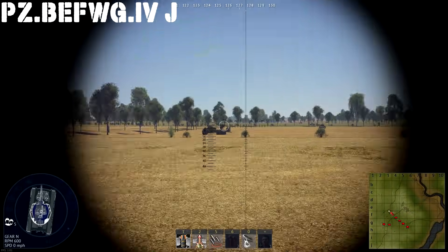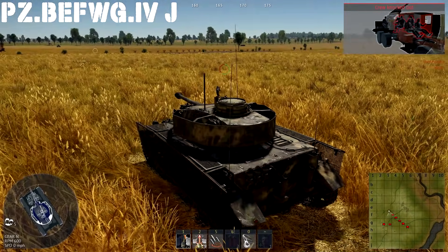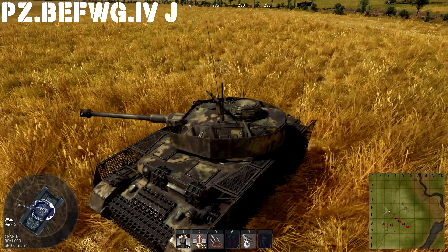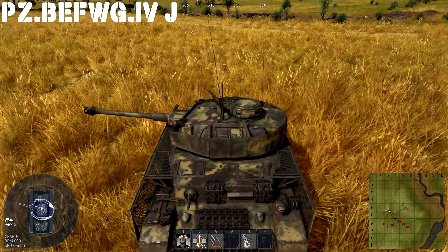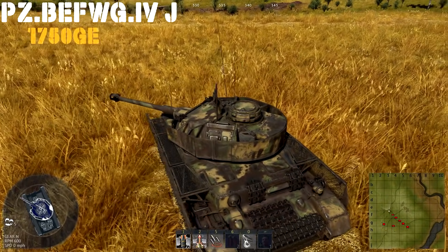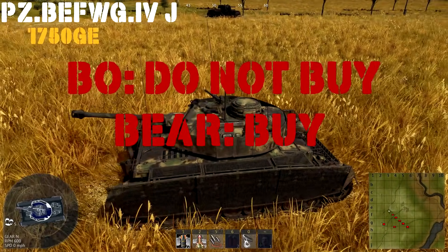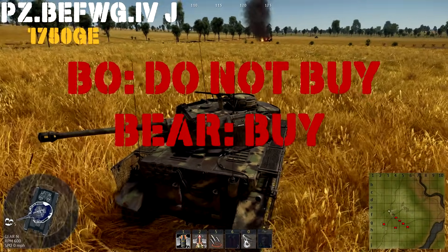Up next we have the Pz.Bef.Wg.IV J — a command variant of the Panzer IV with the additional side armor package of mesh and metal on the sides. It recently had an MG-34 placed on top, and has the ability to sport wide tracks instead of the additional side armor. The bad news: it's got a hand-crank turret. You're going to have to get used to turning the tank to turn the main gun — it's like playing a casemate with a turret because the turret just doesn't move. For 1,750 Golden Eagles, we have a split decision: one of us regrets buying it and says don't buy even on sale, while the other says it is a buy for fans of Panzer IVs — it's a premium one at a very good BR spot, you just need to adjust your playstyle to hold corners and hold angles at mid-range.